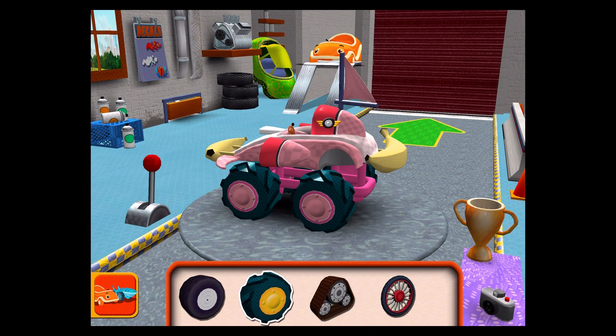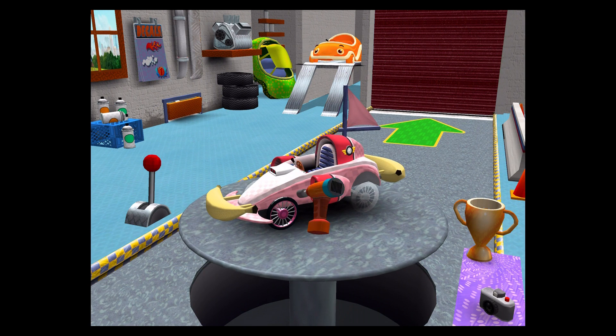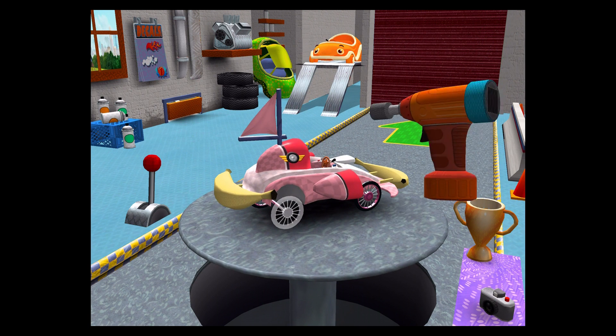Tires. Drag to add one to your car. Tap the tires to fasten them to the car. Good. Next. Good. Next. Tap the tires to fasten them to the car.